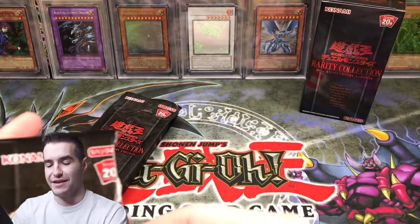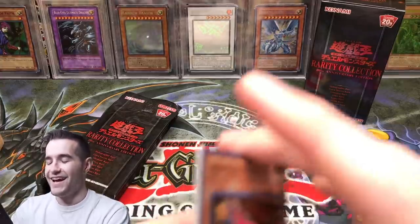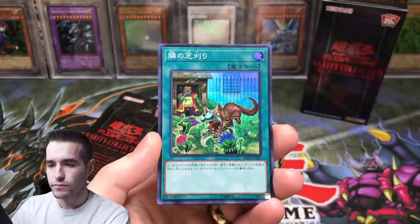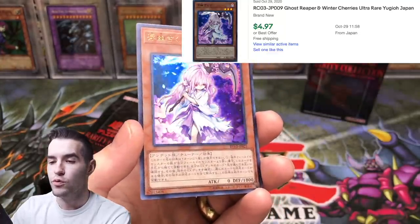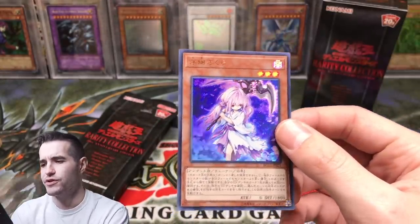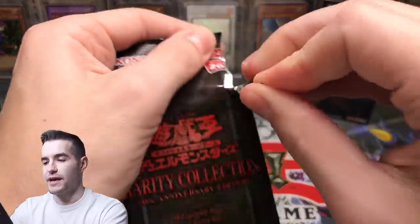I don't know what I'm saying today, to be honest. Hey, at least I remember to edit my intro. Mayseal. We got a Ghost Reaper and Winter Cherries — that looks like a scythe. Ghost Reaper, yeah. Next pack.